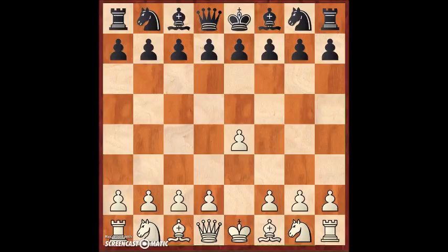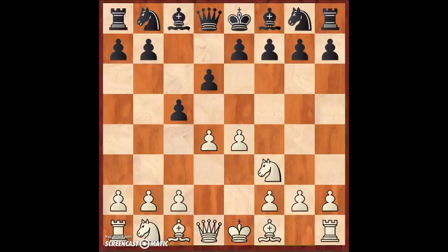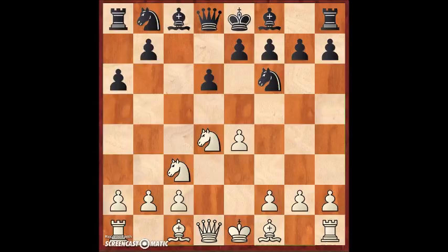e4 c5, knight f3, d6, d4, takes, takes, knight f6, knight c3, and a6 — we have the Najdorf variation of the Sicilian Defense. Now Tiger chose bishop e3, which apparently nowadays a lot of people play. It's a modern move and actually one of the main moves in this position for white.